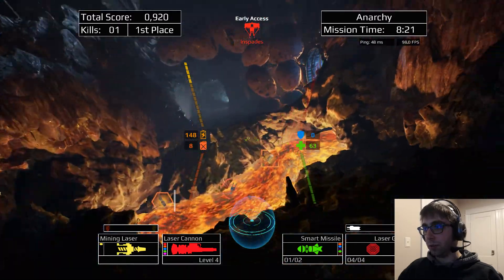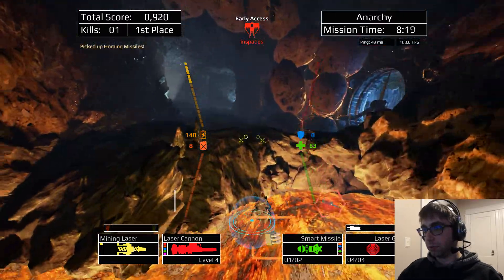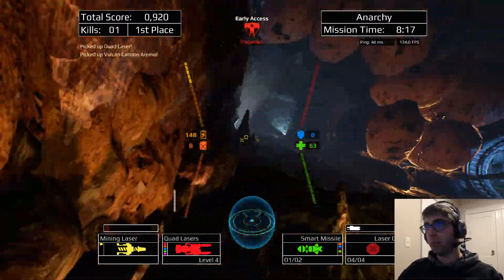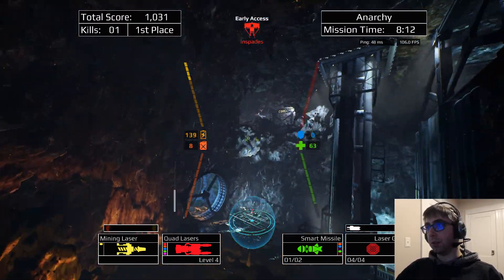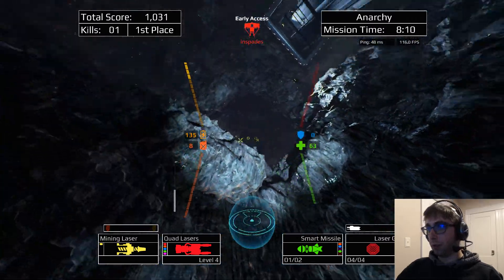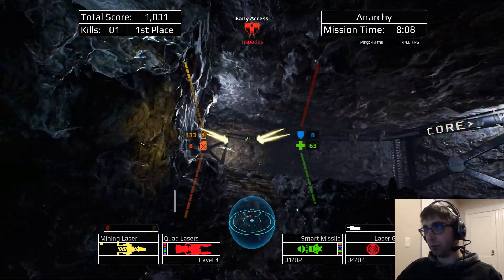Alright, so I have 63 hull here, got a Smart Missile too, which is nice. The turret tips me off that he's nearby, so I start lining up the space he's going to move through.